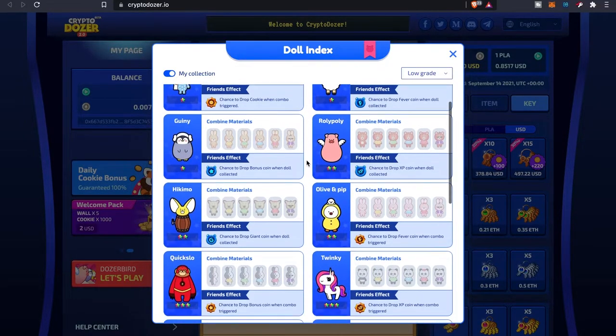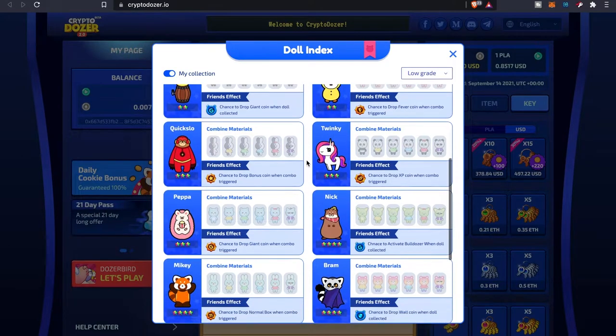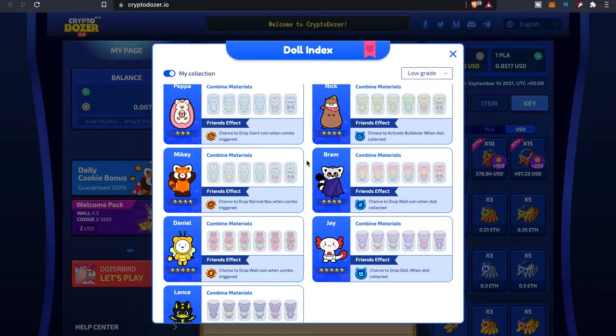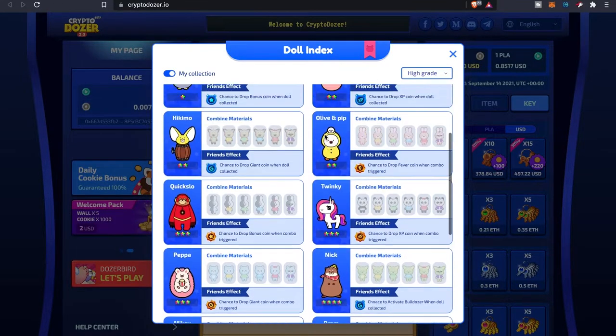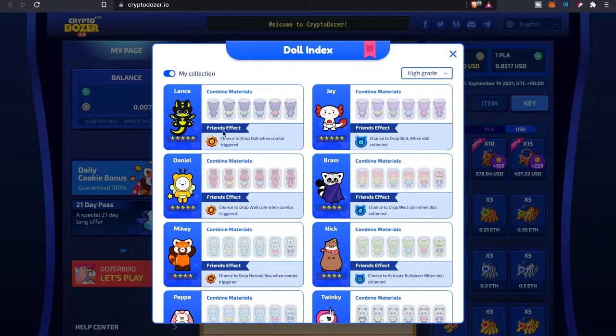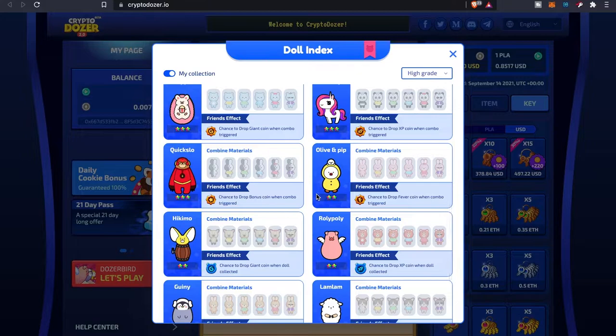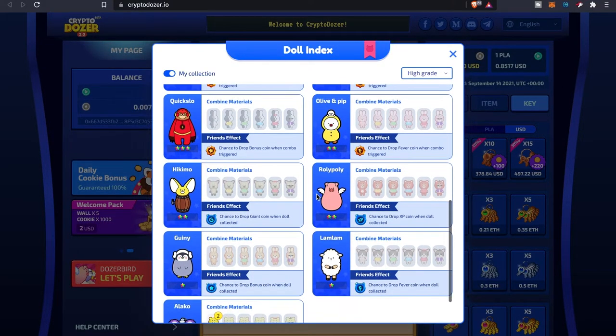It shows you all the different effects the dolls have. I still need to do my homework to figure out which ones are the best to collect and how many materials I'll need, because these are just low-grade ones. The high-grade dolls are pretty interesting — they all have different names and effects you can earn while playing. Those little tokens in the chests are probably the items that drop when you have particular dolls in your collection.